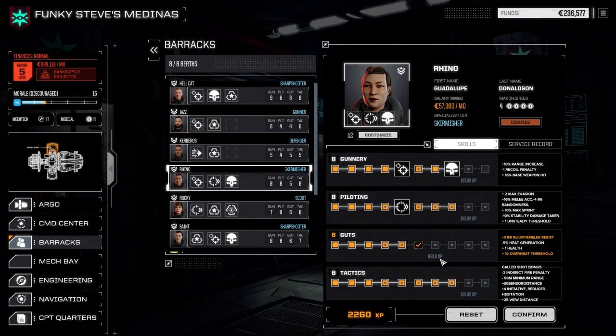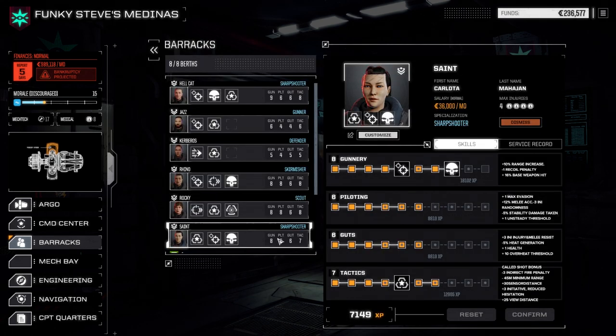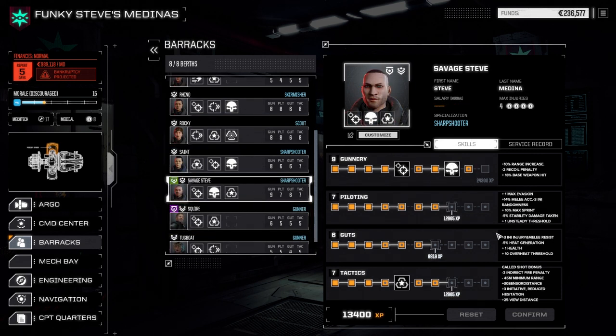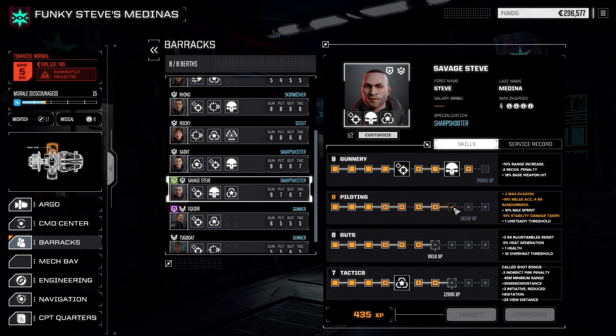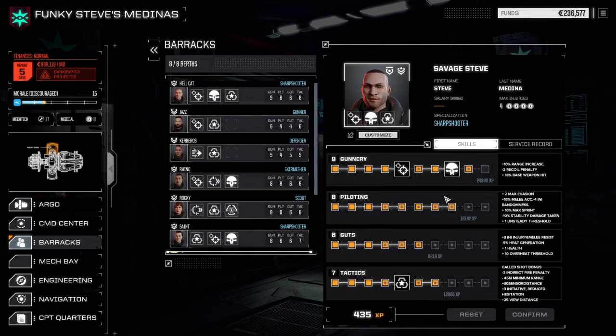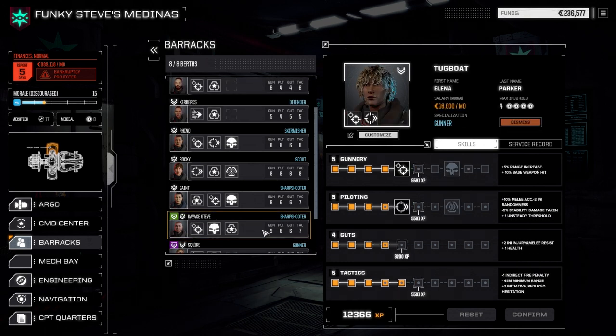Let's go this route — she'll spend less time in recovery too. Rocky, let's get your gunnery up. Mech warrior training complete. And Saint — still okay. Steve, what do you know? So what are we going to do? Tactics? Increased initiative or plus two max evasion — that's probably better. Let's go that route. Getting hit less is always good. Everybody else we can just hold off for now — these guys will figure it out when we get our second lance up and running again.